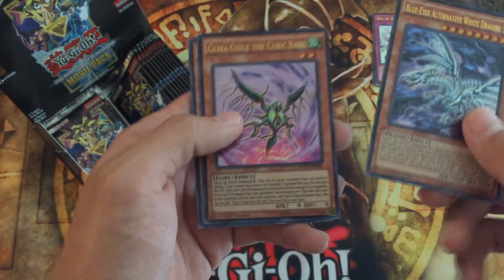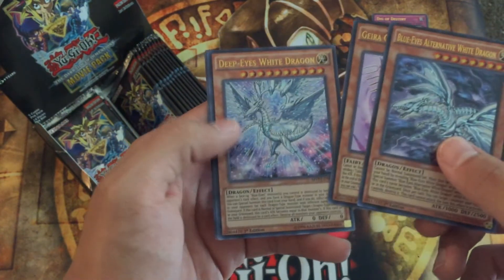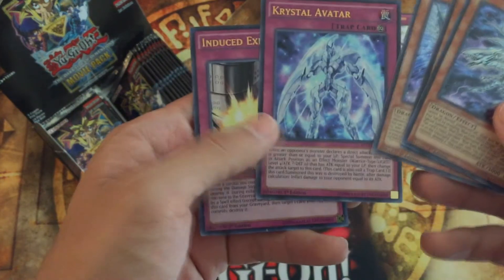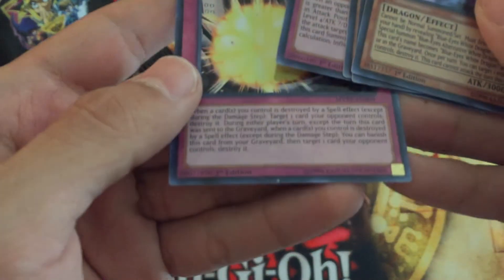It's one of the key cards for Blue-Eyes decks. Gearaider the Cubic King, Deep Eyes White Dragon — there's another Blue-Eyes support there. Crystal Avatar and Induced Explosion. I don't know a lot of these cards' effects and I don't feel like reading them all.